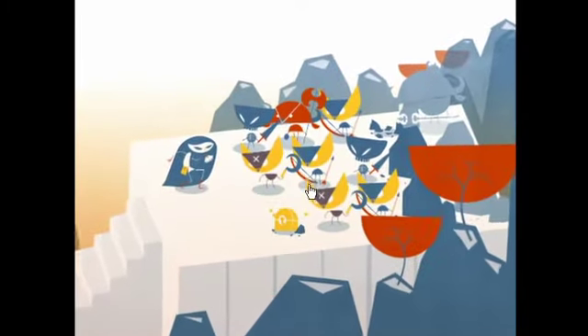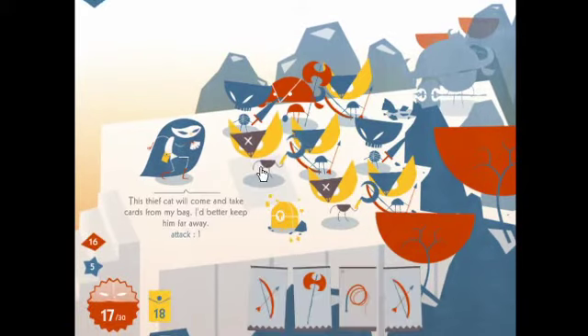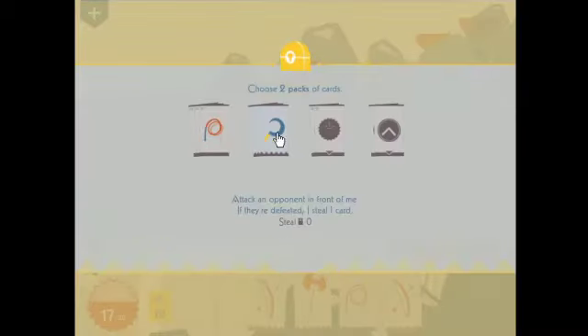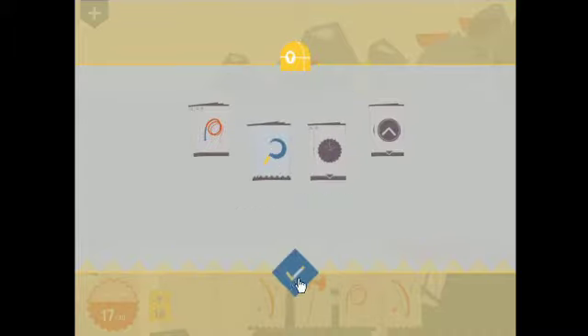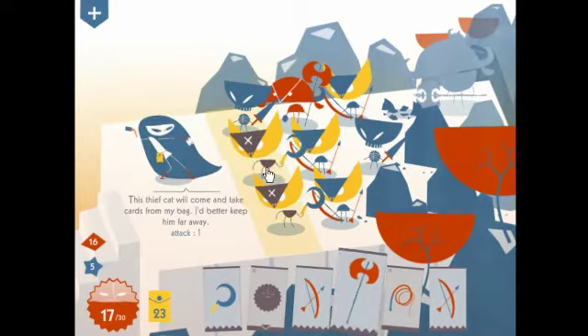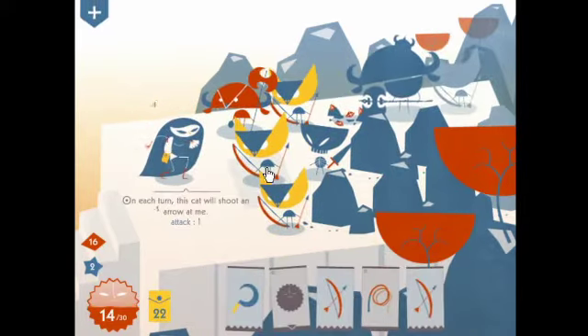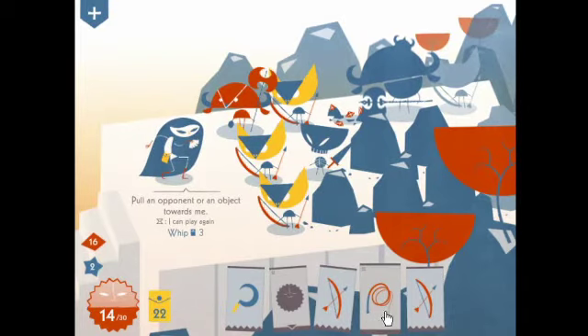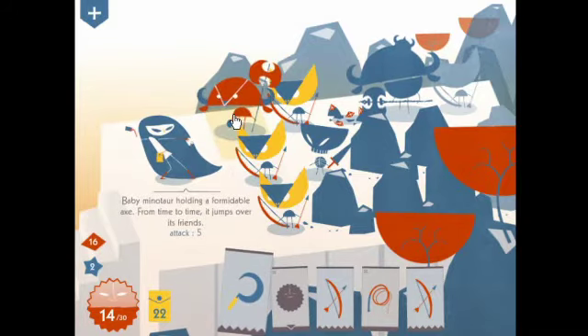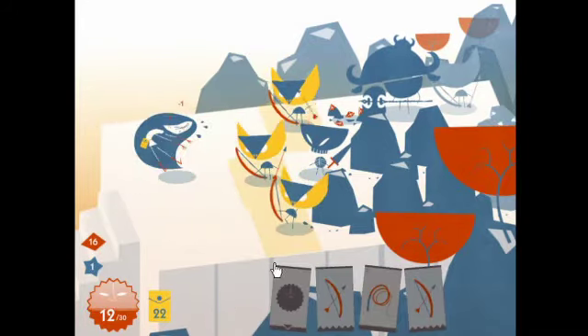And here we start getting different enemies. This thief cat — if you run out of cards you end the game, so these things are very important to get rid of. Attack: if defeated, I steal a card. More whips restore the will. We'll take the will and the steel cards. Important things to do — wipe those out, keep the cards. We're going to take some damage but that's okay. Taking an axe card — that's very good.